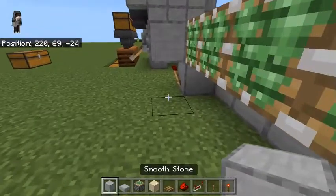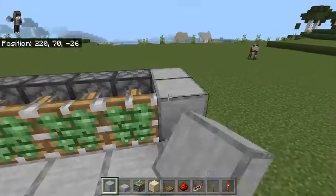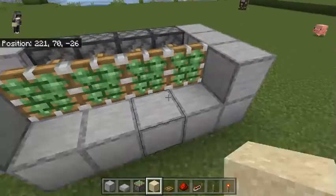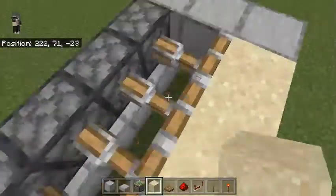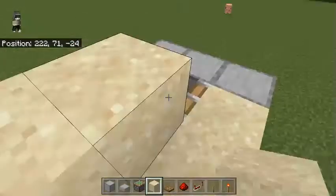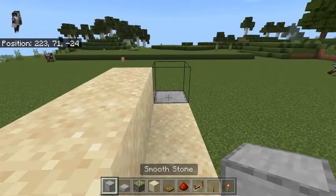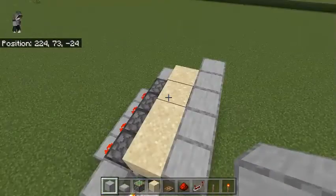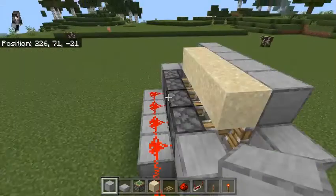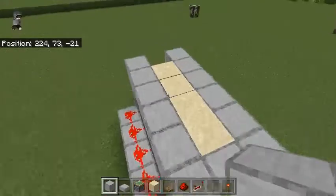Place your solid blocks in front of these pistons, then cover these up. Place your sand blocks in front of these extended piston heads and then on top of these piston heads. Then put your solid blocks in between these top and bottom sand blocks, and also on the back too.